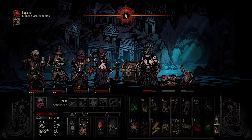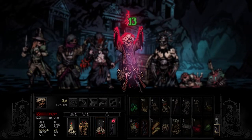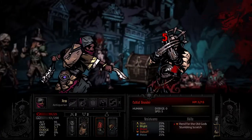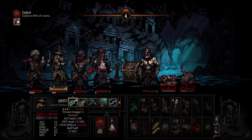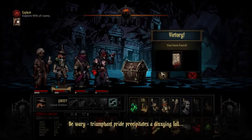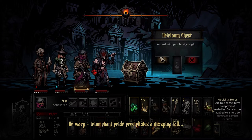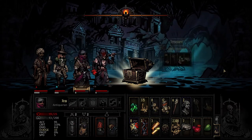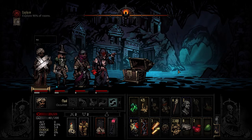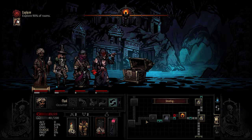Let's see. This man's name is Chad. There you go, Chad. Zeno — it's damage to the man. Gone. What do we got? A journal entry. "Be wary — triumphant pride precipitates a dizzying fall." I'll try. I brought the key — oh, we got another key back! Key net gain. And look at this — we got perfect. Beautiful dude. Got a battle curio. We got a nice big one right here. So far so good.